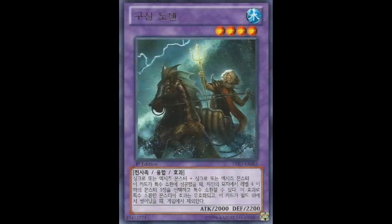Hey guys, welcome back to another episode of the card review series. Today we're going to be looking at that new Primal Origin Korean exclusive card called Elder God Odin. It is a level 4 Water Fairy-type Fusion Effect Monster with 2000 attack and 2200 defense.